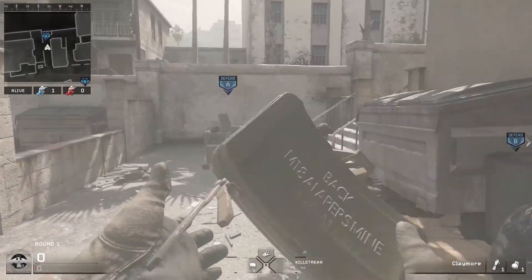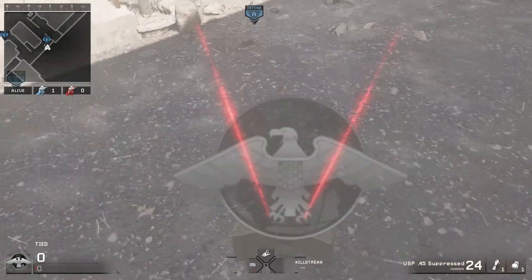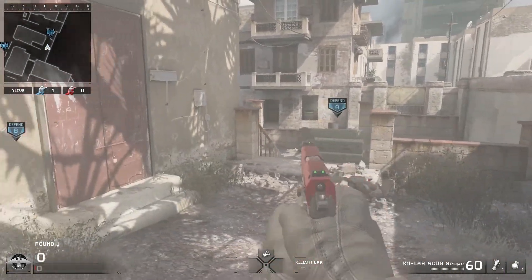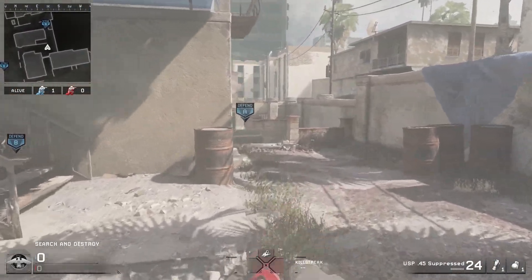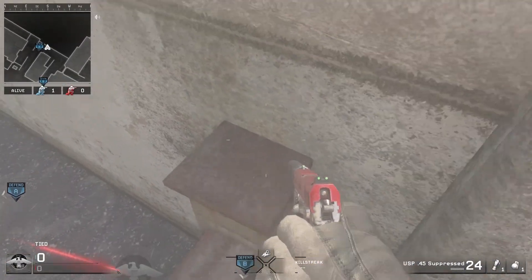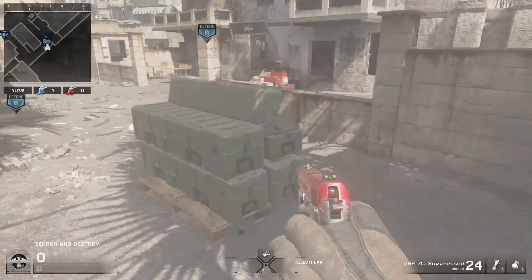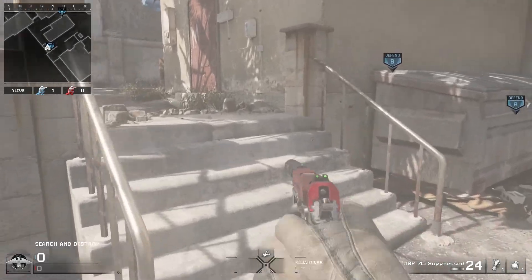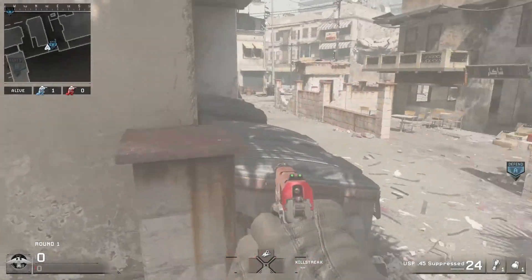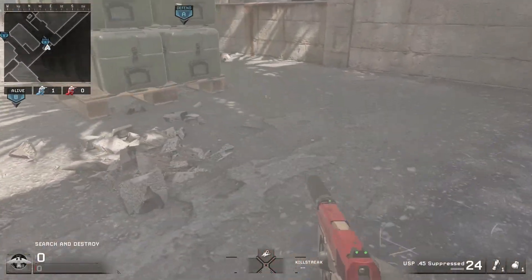Second spot. This is another great spot for defending A. When people are rushing from the back, they're going to be either jumping into here. Usually people check at the bottom, but for the people that don't, they are going to get caught here. I've gotten multiple kills just from this one Claymore — I think I've gotten a double kill from it before just from people rushing it. Anyone that's coming down these stairs trying to defuse it or jumping from right here, they are going to get caught right here.